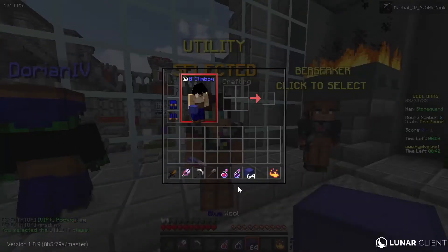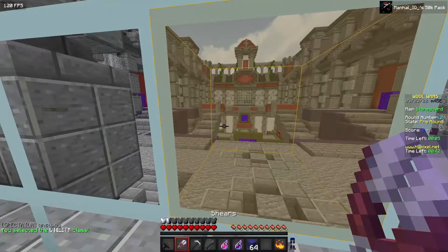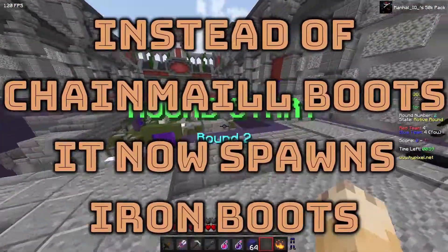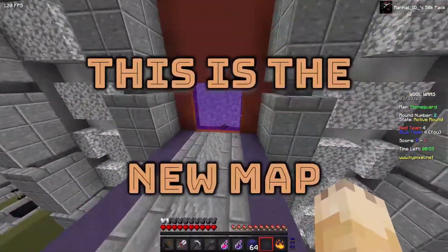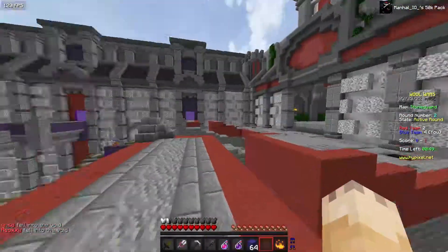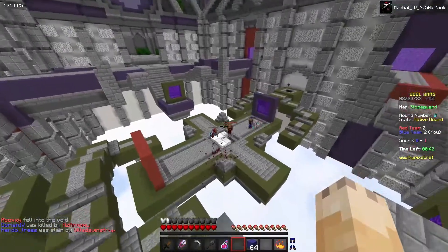Now utility has shears with Efficiency 2. It had shears before but not with Efficiency 2. Now instead of chainmail boots it spawns in boots. And there are these new portals that you can just go through — you can just go around like this. I think that's a very cool mechanic that's going to improve the game a lot.